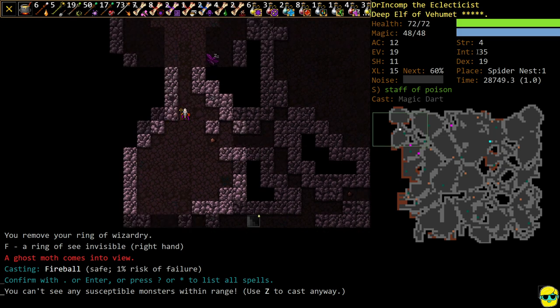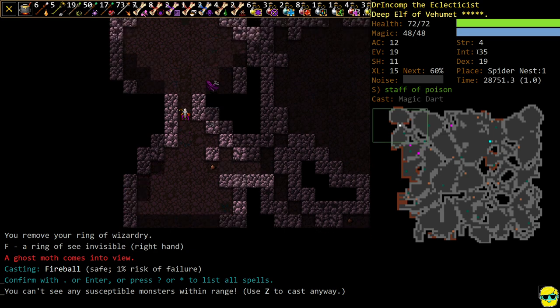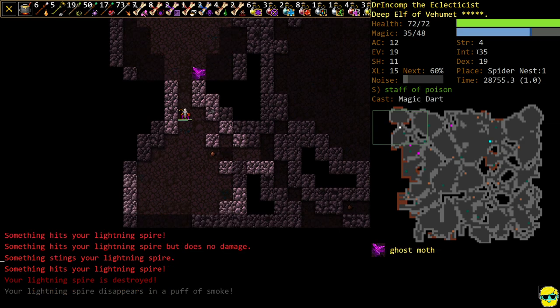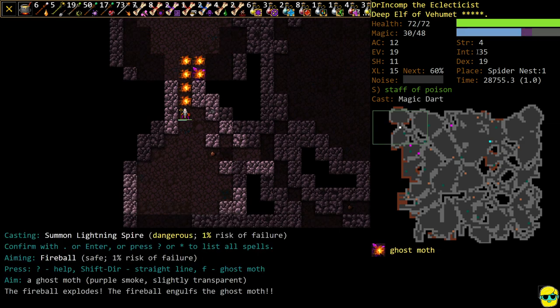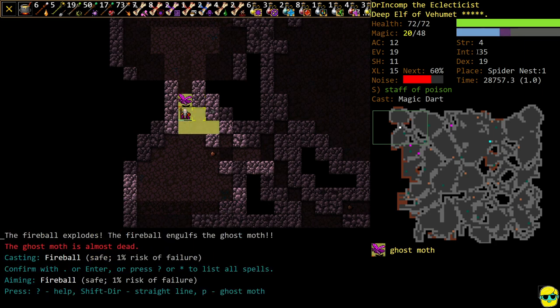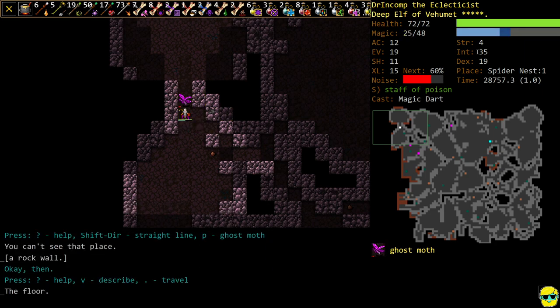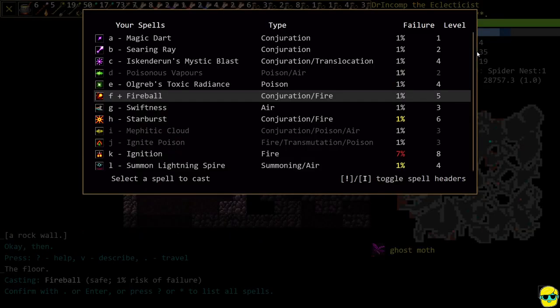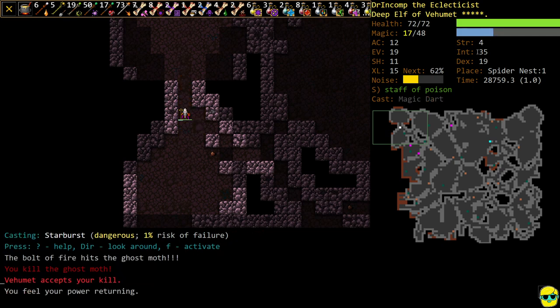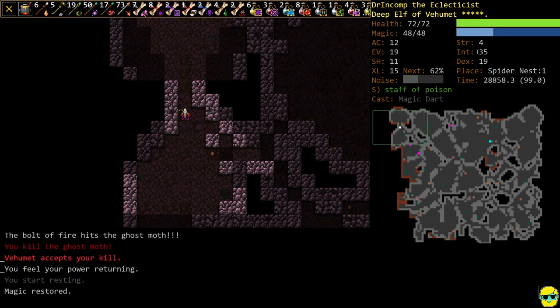I'm going to step back — we have to fight that thing somehow. I'll try to summon — that sort of worked. We can see it, so we're going to go ahead and just Starburst. Got it. So Ghost Moths are really annoying because they're invisible and they drain your stats, among other things.